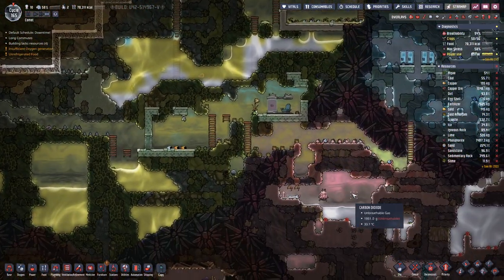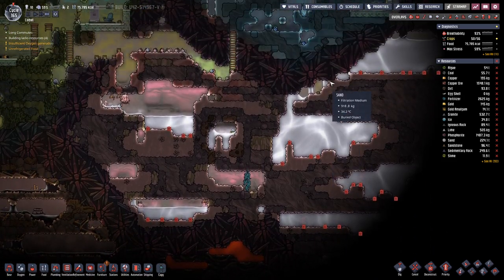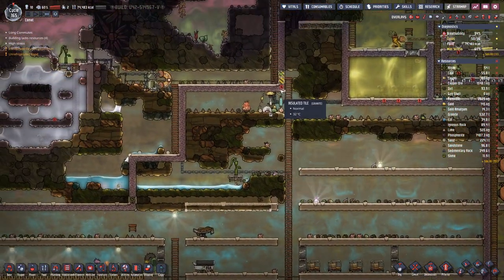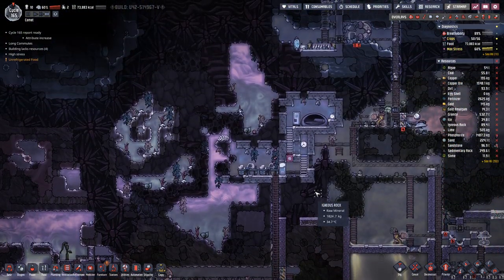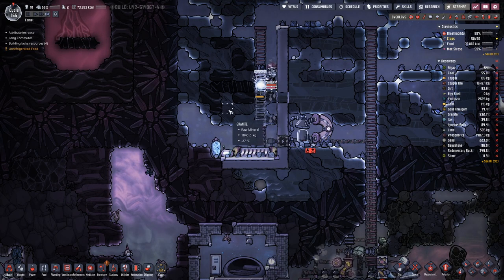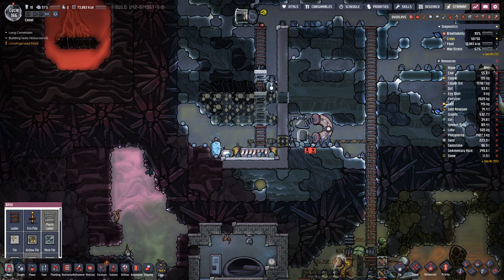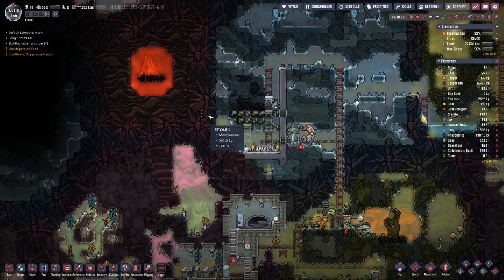However, here towards this side, we have another anti-entropy terminalifier — that's a mouthful. Can we do another suit? Yes. Okay. Here we are beginning to complete the wall, and then I really have to think about how to deal with these volcanoes.